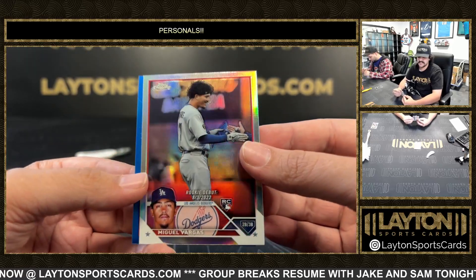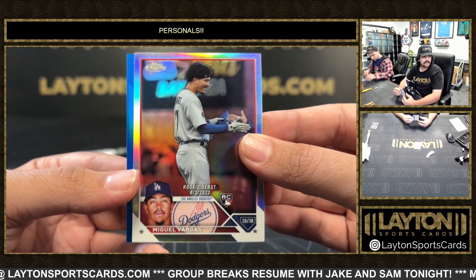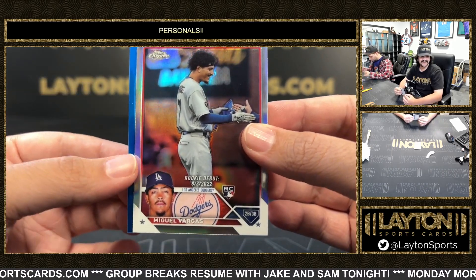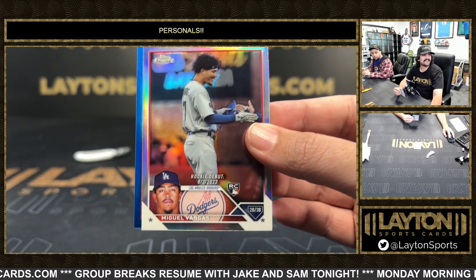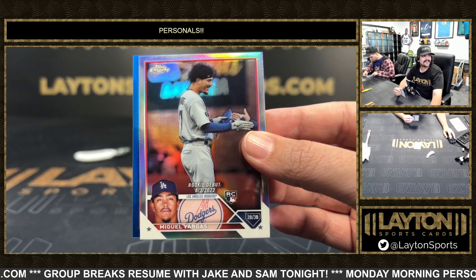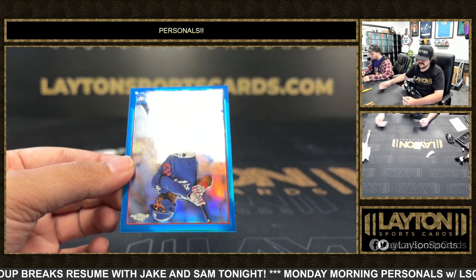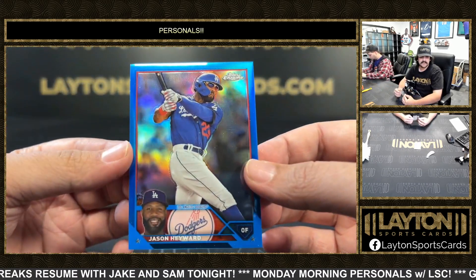This one's a rookie — Miguel Vargas rookie debut. A lot of heritage today if that was the case — you're not wrong. It was per card on the promo. A lot of heritage today. Jason Hayward — that one's gonna be on the blue to 150.